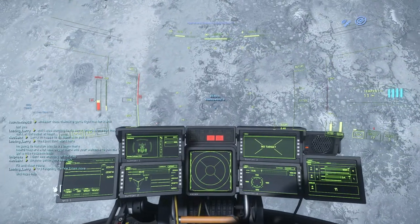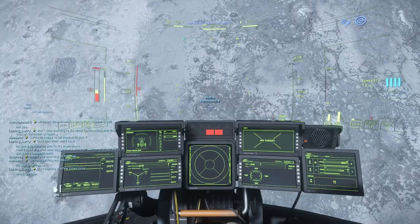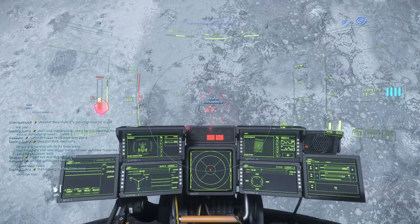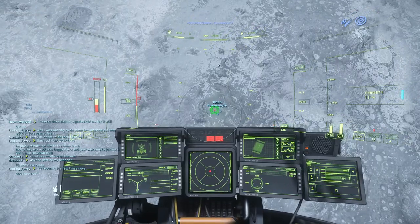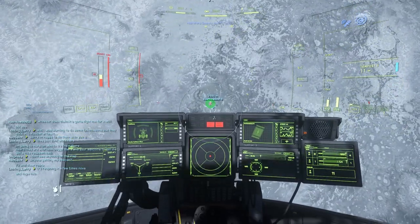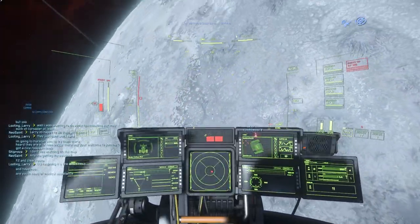We need to go into VTOL mode so that we start going up once we start applying power to the ship. Opening the doors. Open the pod bay doors. Let's see the power flow.